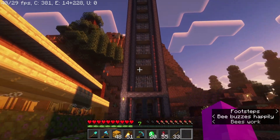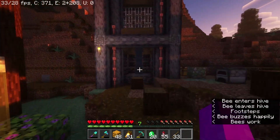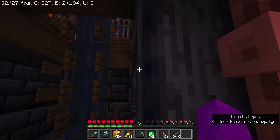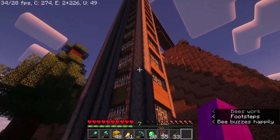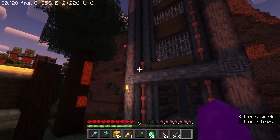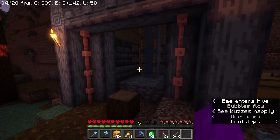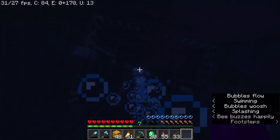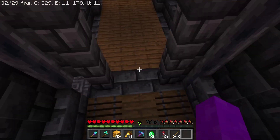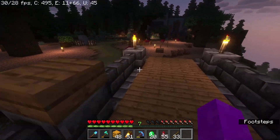This is what Lavender Tea has been working on — this is the elevator all the way up to the top of the hill. It's a gorgeous build, I applaud it. I absolutely love it, so thank you Lavender for working on this amazing build. This shoots you all the way up to the top of the hill.